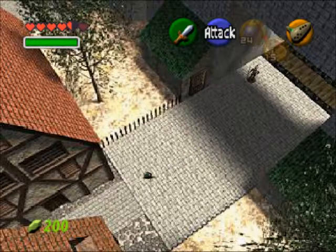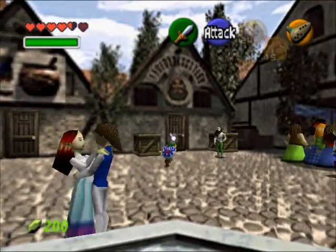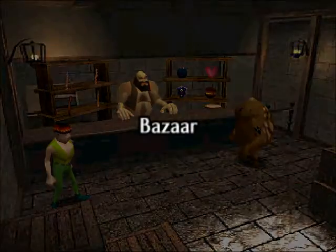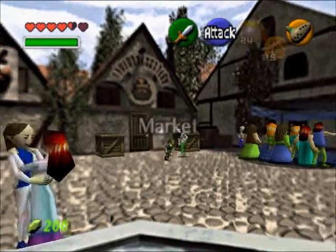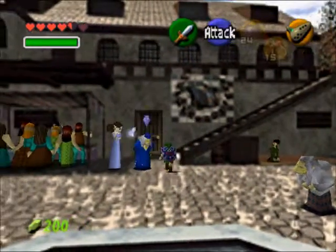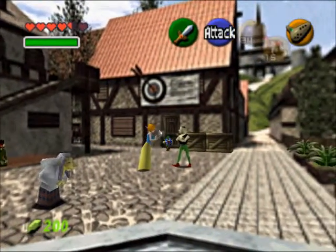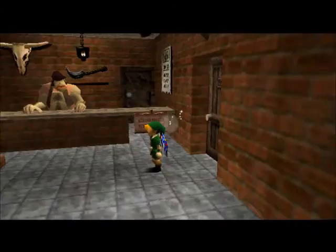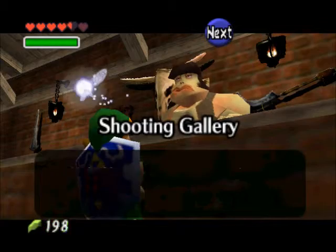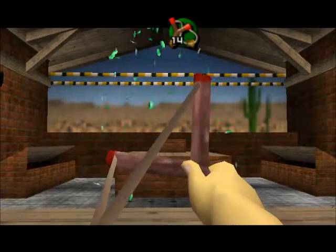Now I'm back in Hyrule Castle. We're going to do the shooting gallery game first, because that's the easiest of the two. It's right here next to the potion shop. This is the target shooting gallery. It costs 20 rupees per game. Basically, you want to hit all 10 targets, and they pop up in about the same order every time.